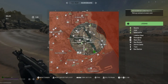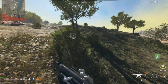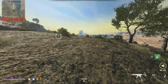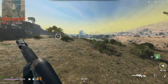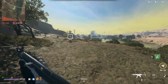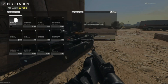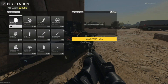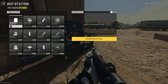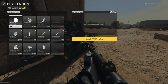Now you guys are going to want to locate a buy station on the map. Go over there and just spam armored plates until you're out of money. This will give you the same amount of XP as the money glitch inside of DMZ would give you when it first came out. Head to the buy station, go to the gear section, and just spam armored plates. You don't need all of these for anything else — this is solely for XP.